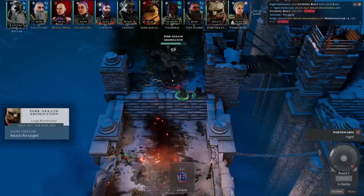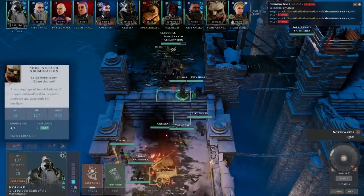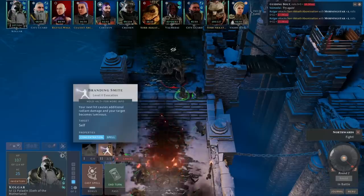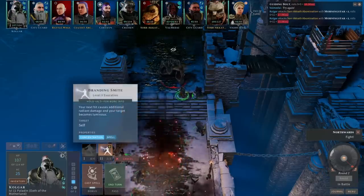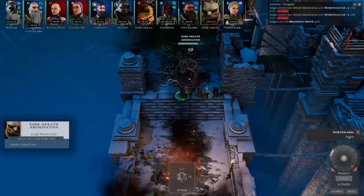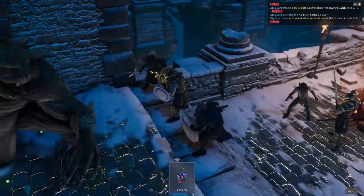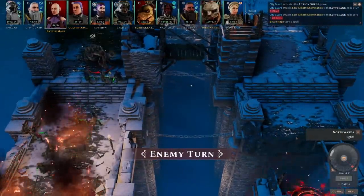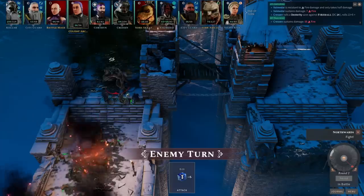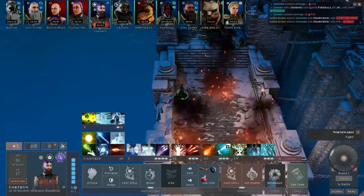I don't have exact pricing, but Lost Valley sold for $12.99 USD, so I imagine this will likely be similar — and as long as it doesn't exceed around $15, that's a great value. The campaign might run 10 to 20 hours depending on your pace, and that's on top of the new races, Dungeon Maker content, and new spells to explore. If you enjoyed the base game of Solasta, you'll almost certainly enjoy Palace of Ice. Thanks for watching — may you wander in wisdom and have an amazing day.